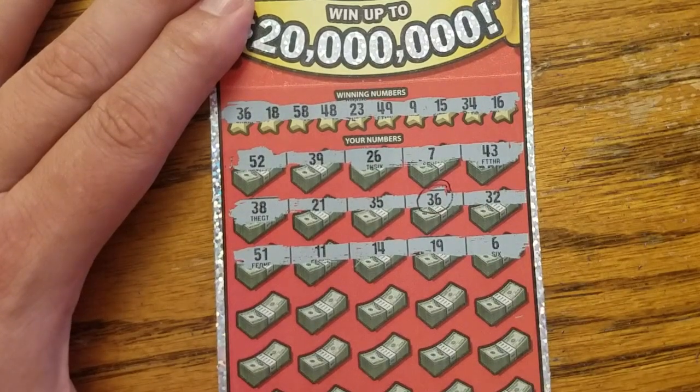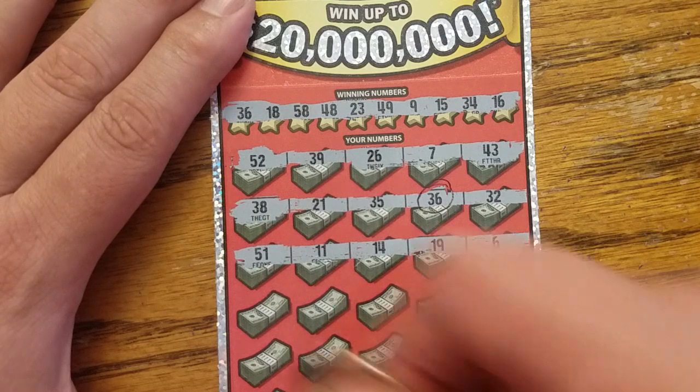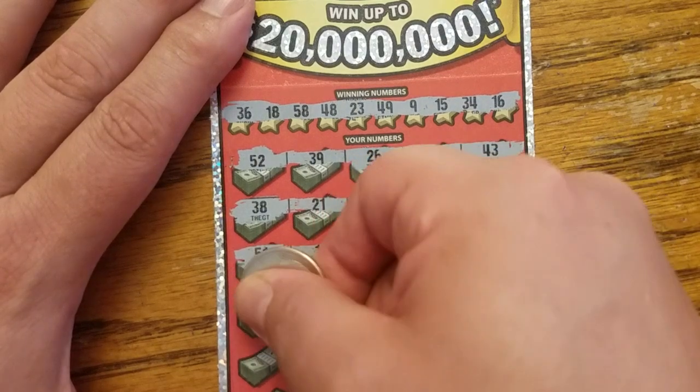Come on, single win. Set for life! 51, the gamblers, 14, 9 on 19, and number six. Next row.